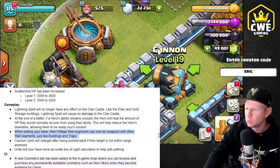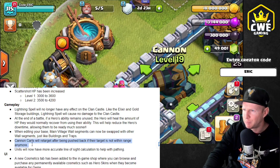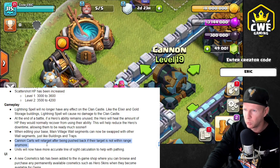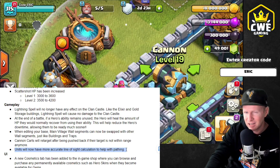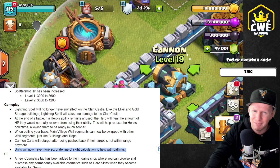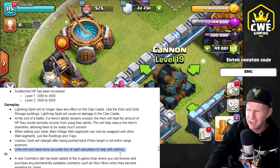When editing your base, you can now swap walls with other walls — that's interesting. Cannon carts will now retarget after being pushed back. If they're not in range of the original target anymore, they won't try to go back to the target they were locked onto. Units in general will have a more accurate line of sight calculation to help with pathing. Anything that helps with pathing is going to be great. I really hope that doesn't backfire and cause unintended bugs.